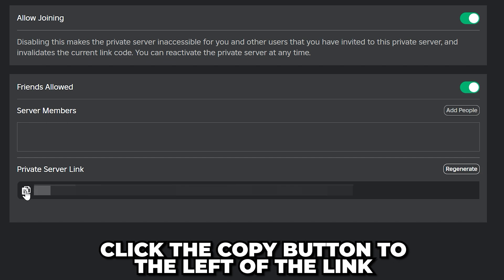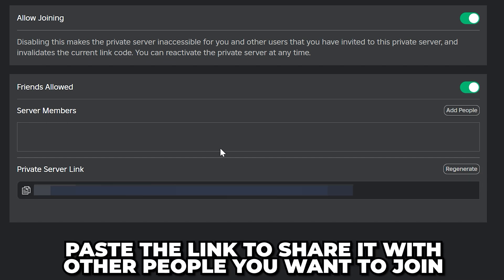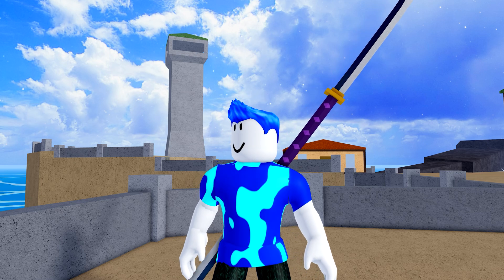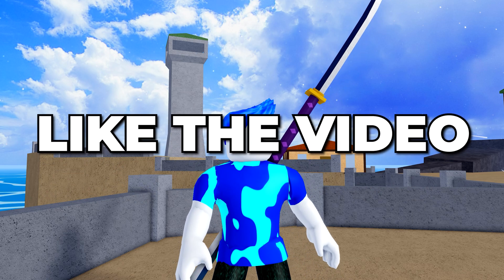Click the Copy button to the left of the link, then paste it to share with other players you want to join. You now know how to make a private server in Blox Fruits. Consider leaving a like if you found the video helpful.